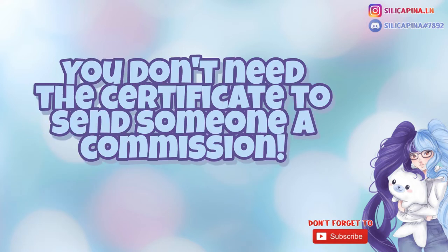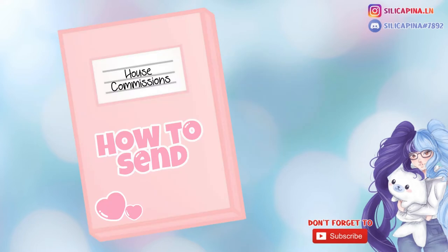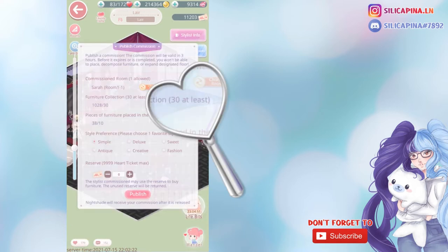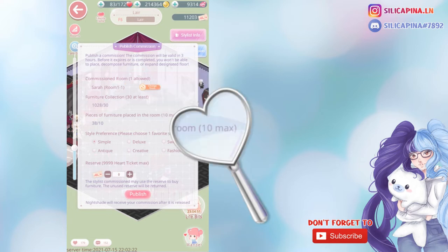By the way, you don't need to do the certificate to send someone a commission. I'll show you first how to send a commission because it's very useful to know. To send a commission, you can simply tap the button saying Publish down here. As soon as the window opens you can check if you meet the qualifications. They ask you to have at least a furniture collection of 30 — this does not mean just 30 items, it means having 30 different items; you cannot buy the same table 30 times. Another requirement is to have a maximum of 10 items in the room you want to commission.